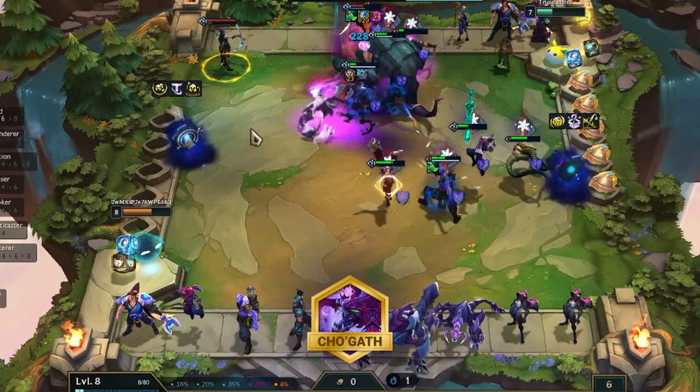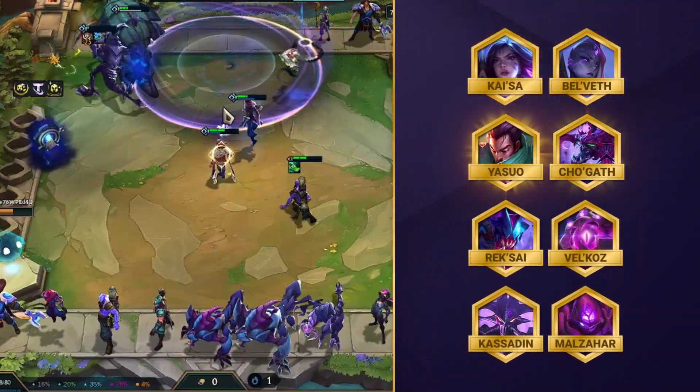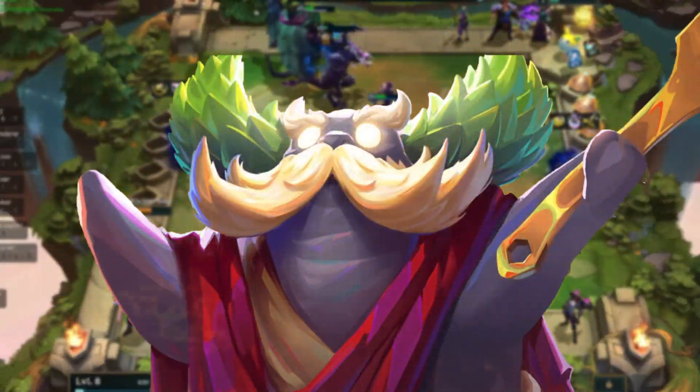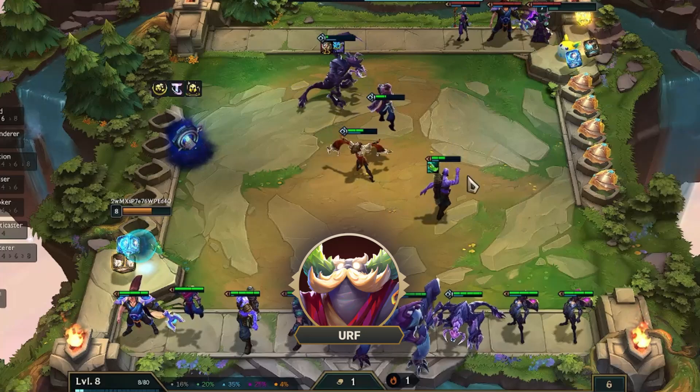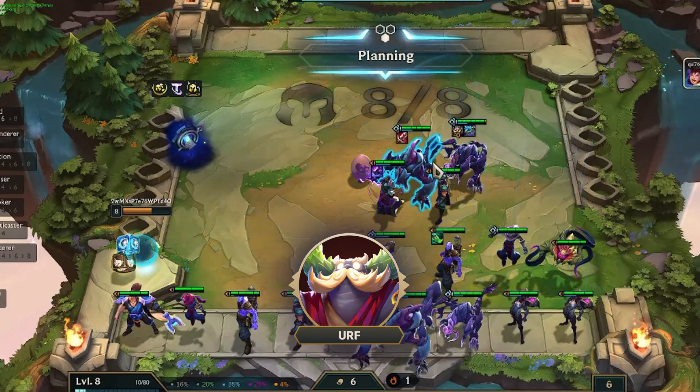The 1-cost unit Cho'Gath will be your main tank in the frontline. The full comp includes Kai'Sa, Bel'Veth, Yasuo, Cho'Gath, Rek'Sai, Vel'Koz, Kassadin and Malzahar. And for the legend to play, we'd recommend going for Earth, to increase your chances of securing that plus-1 Void, which is genuinely essential if you're playing for Void 8.